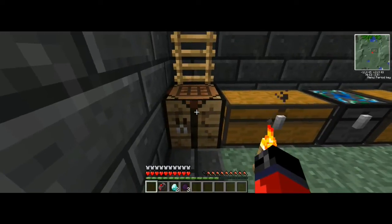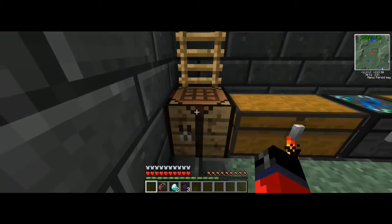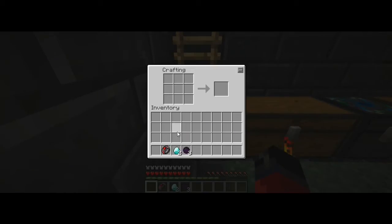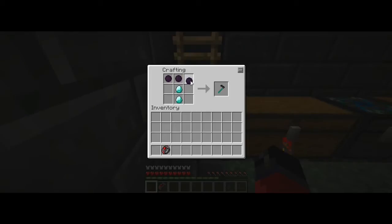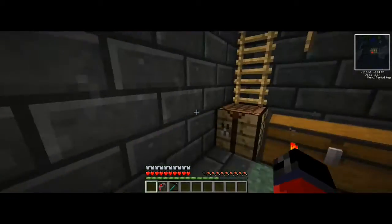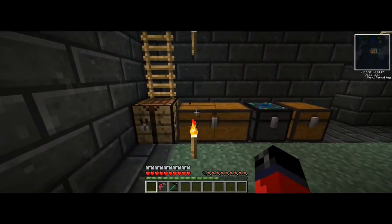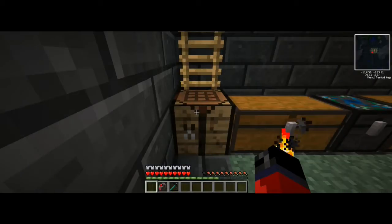This is for those of you that aren't going to have the red matter to create the red matter morning star, which we're going to be using these dark matter tools to craft. You'll want to pause the video and take note of the items you're going to need on the left hand side. Once you have those, place them in the crafting grid like so — and as you can see, this gives us a dark matter pickaxe. I'll leave a link in the description to the wiki that will explain the charge modes and whatnot.